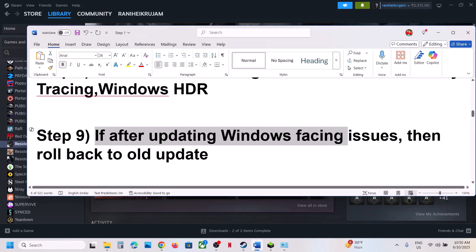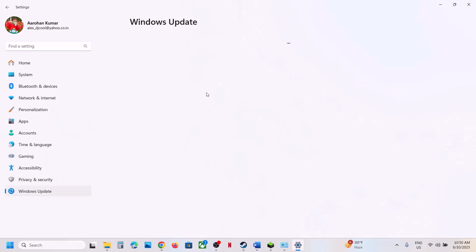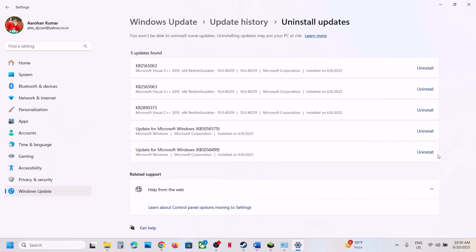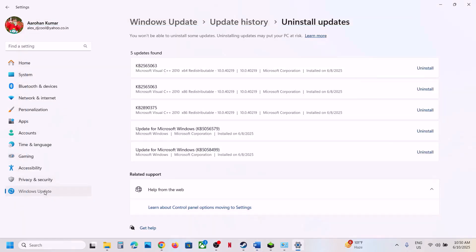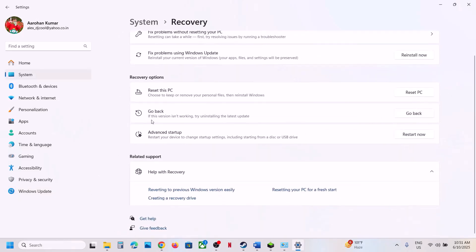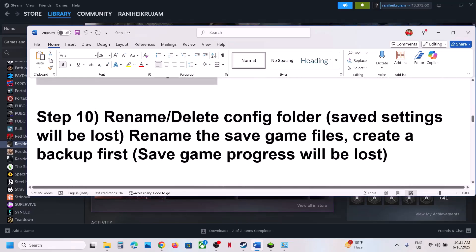The next step: if you started facing the problem after a Windows update, go to Update History and click Uninstall Update. Uninstall whichever update you think is causing the problem, restart your computer, and check. If that does not work and you've updated to a newer Windows version, you can roll back. Go to Windows Update, Advanced Options, Recovery Options, and click Go Back. This process will take some time.